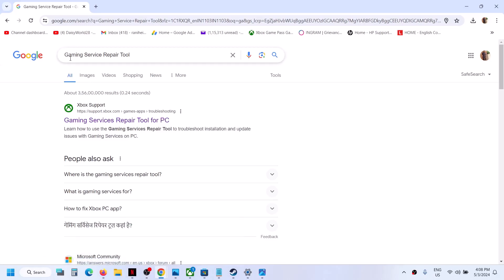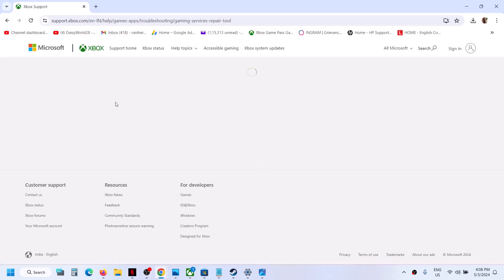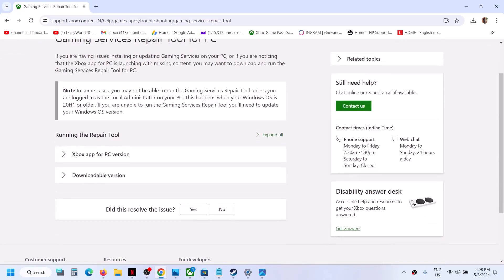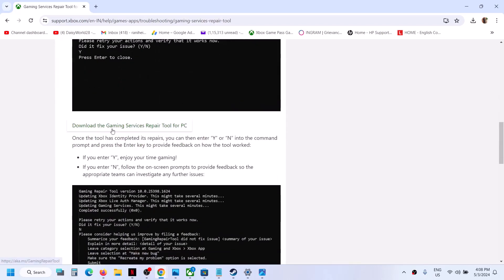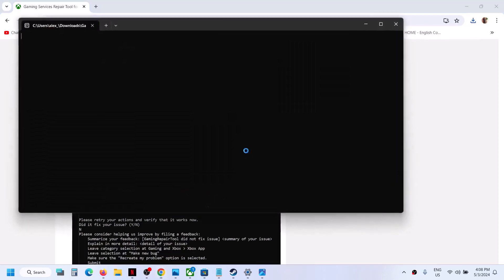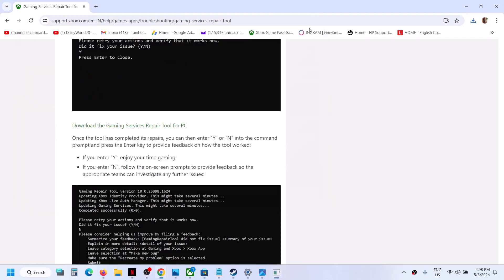First of all, open any browser and in Google search type in 'gaming service repair tool', then go to the Xbox website which says 'Gaming Services Repair Tool for PC'. On this website, scroll down and click on the downloadable version, then scroll down and click on 'Download the Gaming Services Repair Tool for PC'. Run this exe file, click yes to allow, and let the process complete — this may take a couple of minutes.